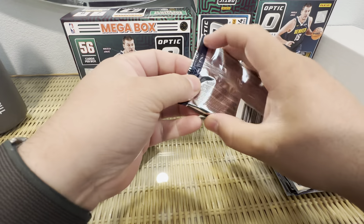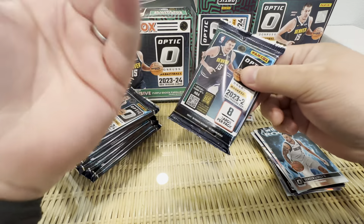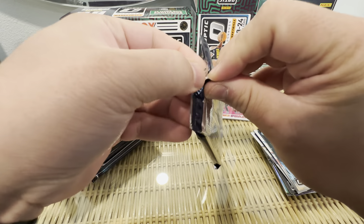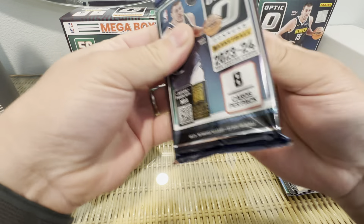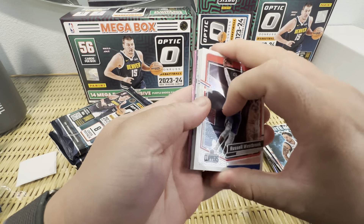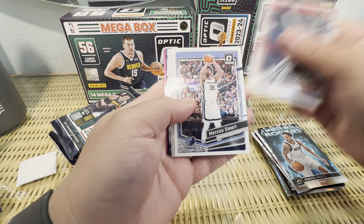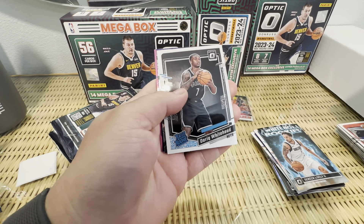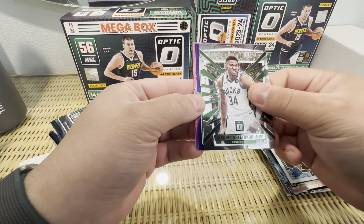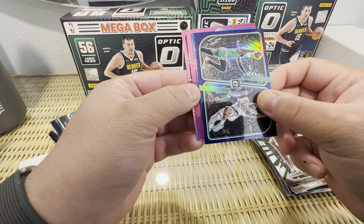What do you guys think about Paul George going to Philadelphia? I still can't believe James Harden got paid big bucks — two years, 70 million — by the Clippers. Crazy stuff in free agency. So basically we got eight packs, seven cards per pack in the mega. We'll see if these mega boxes are worth it. All the numbered stuff seems to come more out of a blaster, so you could argue blasters are maybe a better option. But yeah, these are the classic hyper pinks from Walmart — I think they're around $60.